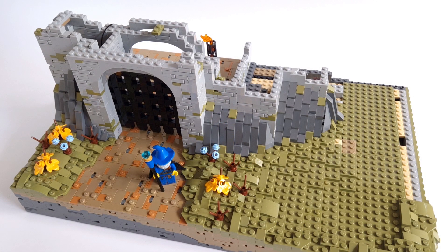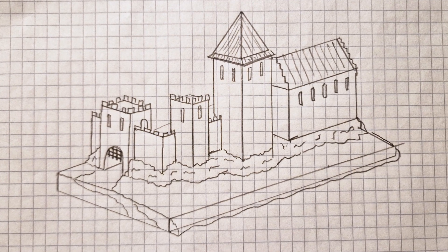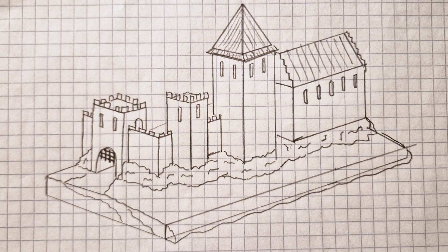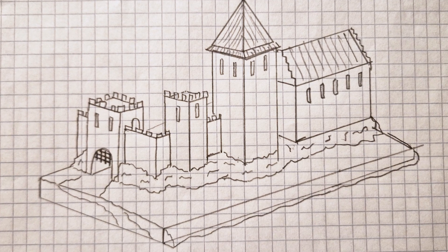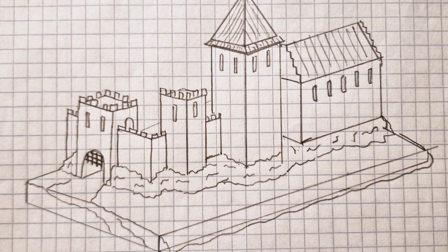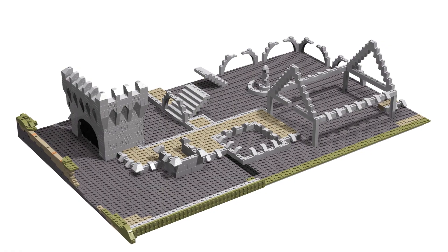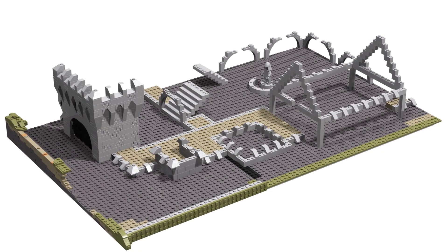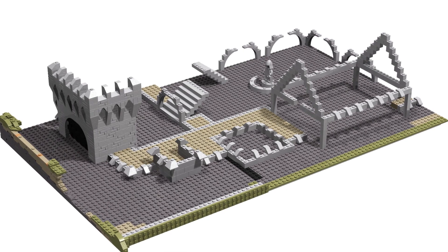Planning the entire castle is probably the most difficult task. I did several versions and there were also requirements so that Cube Briggs' MOC could fit mine. I drew something like this. The castle will consist of several main components: a gate on the left, several walls, one small tower, one very large tower, and finally the main building where the throne room will appear. I also did something in the Studio app. Importantly, the entire castle will be divided into 2 base plates so construction and transporting will be easier.